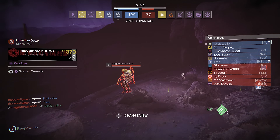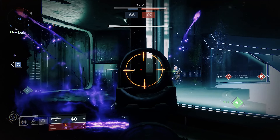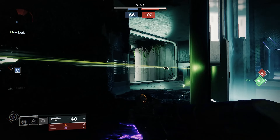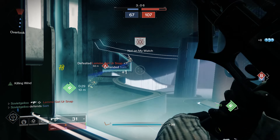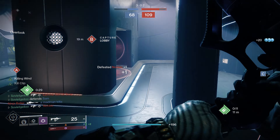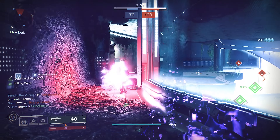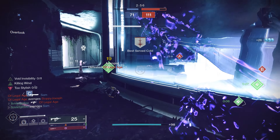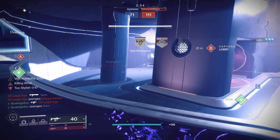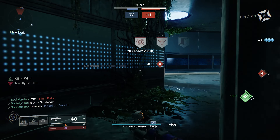If you use smoke strategically, it will really confuse your opponents. If your teammates are all running void, Stylish Executioner becomes more powerful because you can play off all their void abilities. When considering your invisibility uptime, also reconsider which dodge you're using. Gambler's Dodge recharges your smoke and lets you chain infinite invisibility, but Marksman's Dodge has a shorter cooldown, reloads your weapons, and has the exact same animation due to the Vanishing Step aspect.